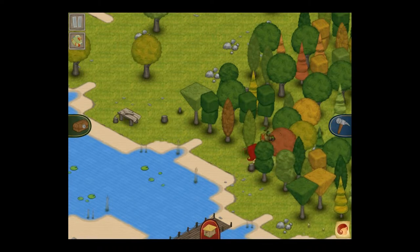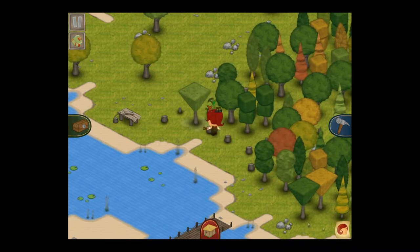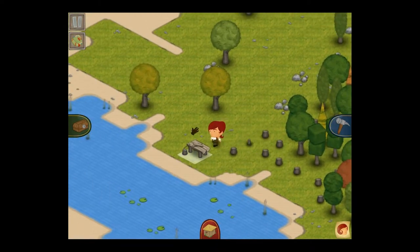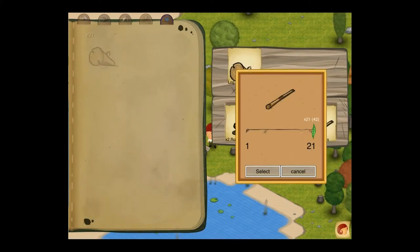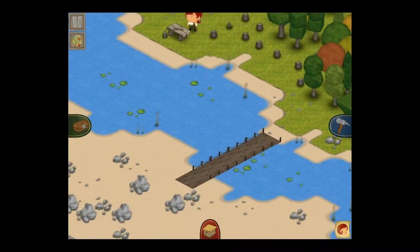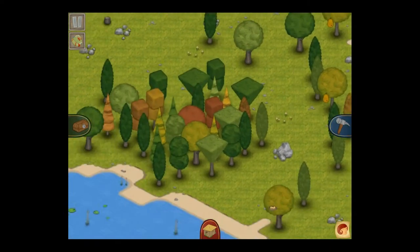Beehive boxes are something you can place in the world that will give you an unlimited supply of wax and honeycomb, although it does take time to grow. The other one is a birdhouse — birdhouses are made using simply planks and eggs, and will sit there and periodically give you eggs. As long as we don't spend all of these things at once, we should be in a healthy position.